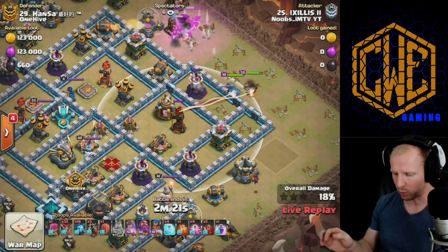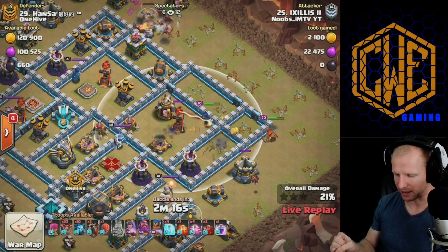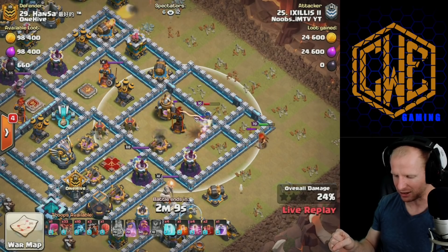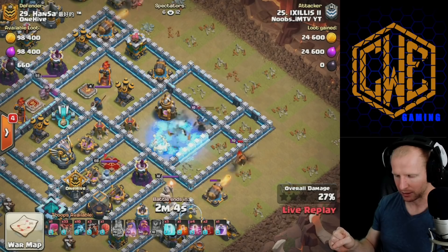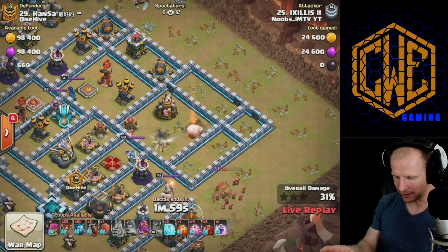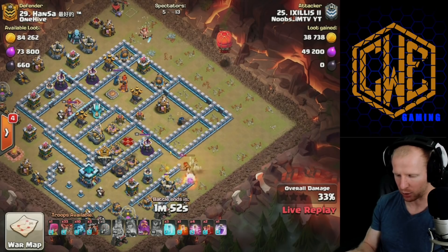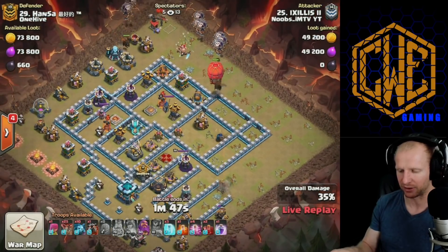The royal champion works ahead of the queen, diving in while the queen does some tanking. The queen rounds the corner as the royal champion steps up into the Inferno for decent value. She gets distracted by some ground skeletons and could miss the Inferno, but she freezes up the expo — does she get it? Yes, she gets it! The queen finishes off the little extra value there. In comes the stone golem, some hounds, and the balloons coming from the top side.